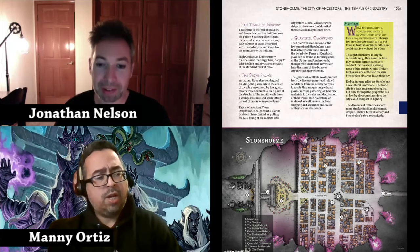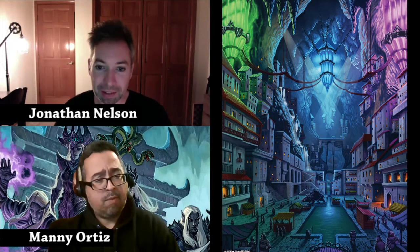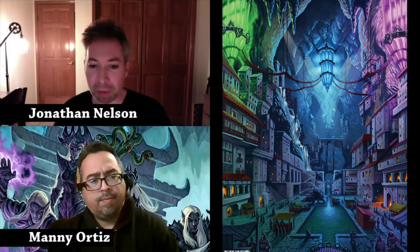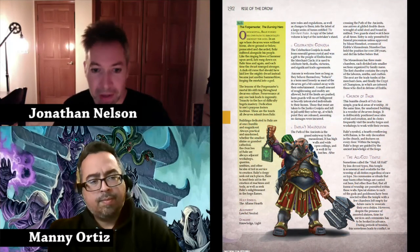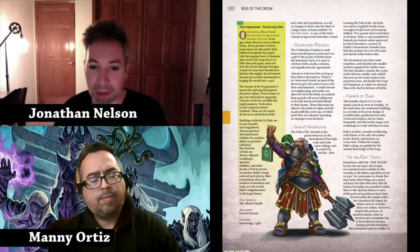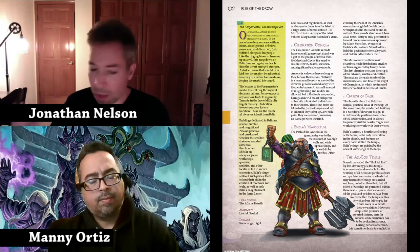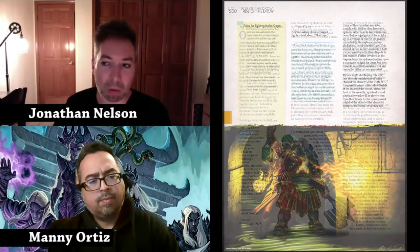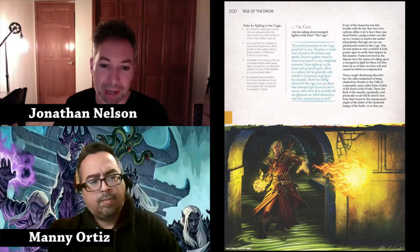I noticed that Ed Greenwood did the foreword for this book — was his work an influence? Absolutely. I think it might have been one of the Beatles who said the best work is when everyone borrows a little bit from here and a little bit from there. I used to be a professional musician and it was like songwriting — you get inspired by something you hear and it leads somewhere else. Without Gary Gygax, without Ed Greenwood, without R.A. Salvatore, this book wouldn't be what it is. The novels, the Forgotten Realms campaign setting, Menzoberranzan — all of that is a heavy influence.